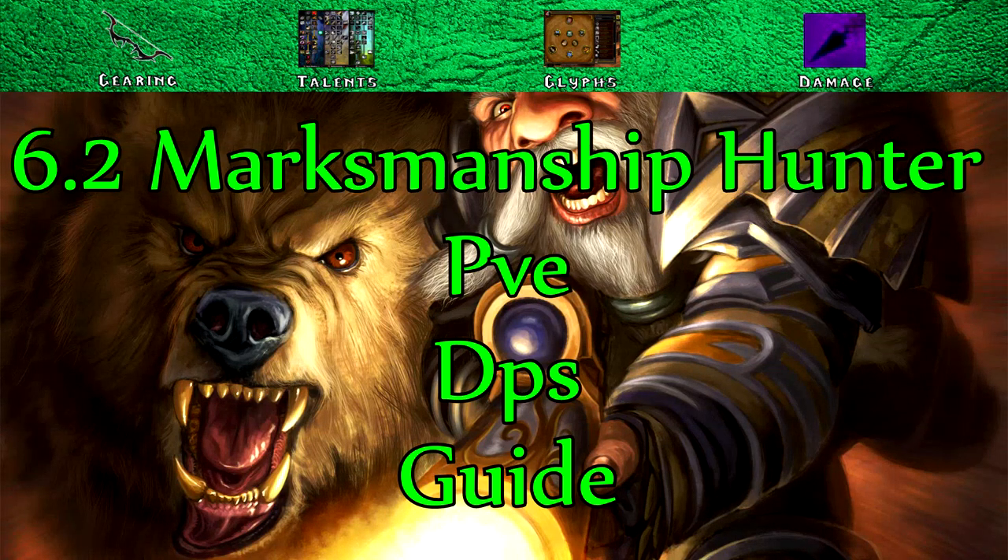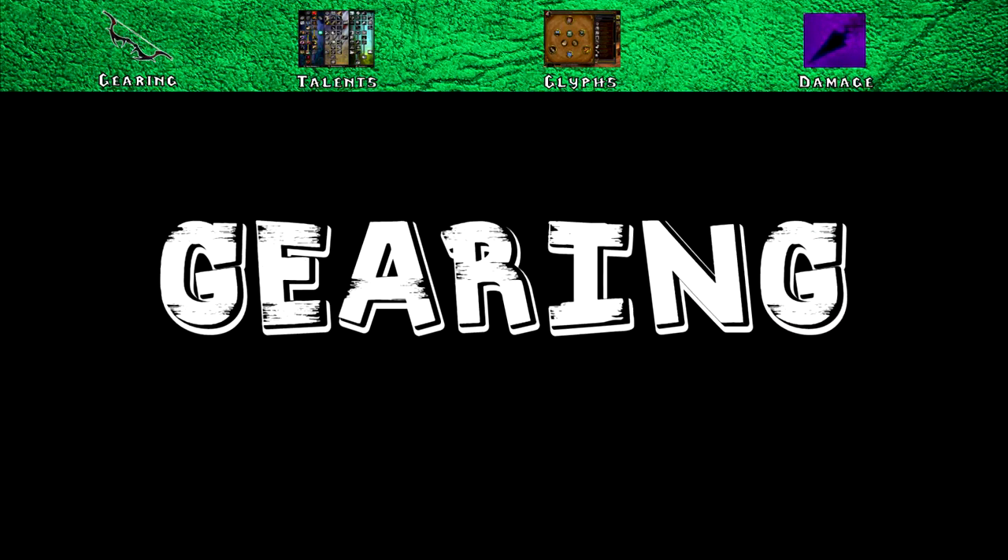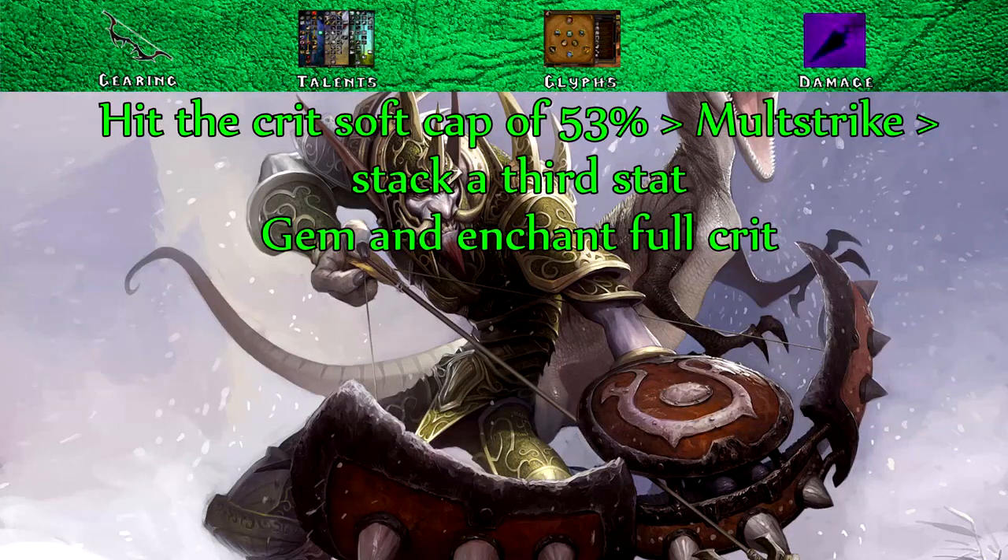Let's jump into the guide. First we'll begin with the essentials to ensure that your hunter is tuned up properly to maximise DPS in a PvE environment. For gearing, the main stats you want to focus on are Critical Strike and Multi-strike, since these will increase your DPS the most.